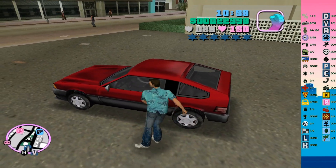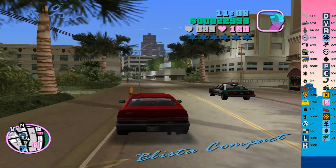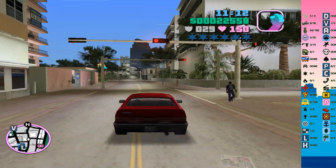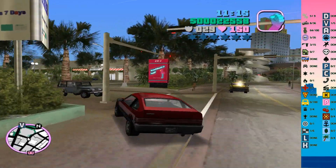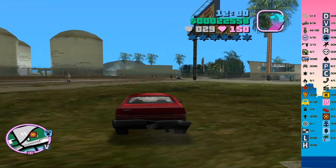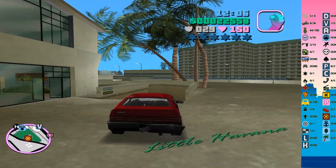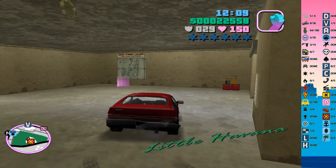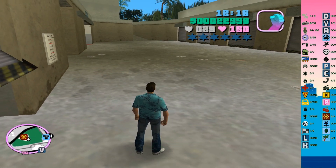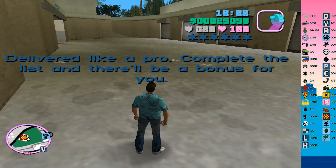So we're gonna do one more little thingamajigger in this episode and then we'll probably finish off. I need a Blista Compact and I'm moderately sure this is it — yes, yes siree! Because I am going to try and get all the vehicles we need for the challenge. After this one we'll only need two more, which is easily done, right? I'm good enough for that. I'll see you guys at Sunshine Automotor Sports. Okay, there's one more done.